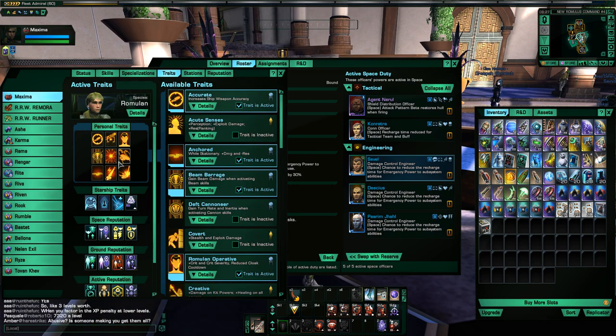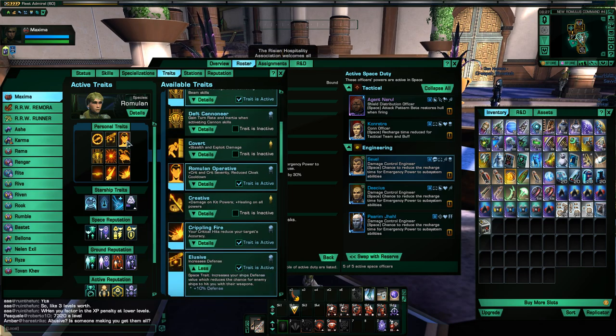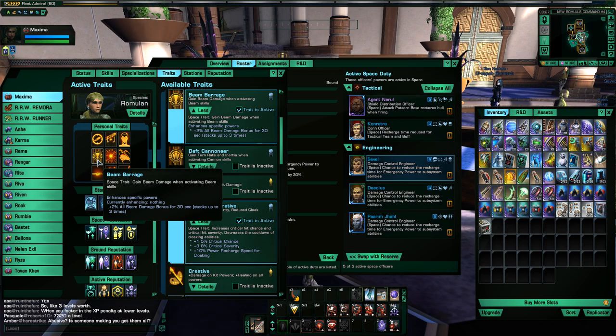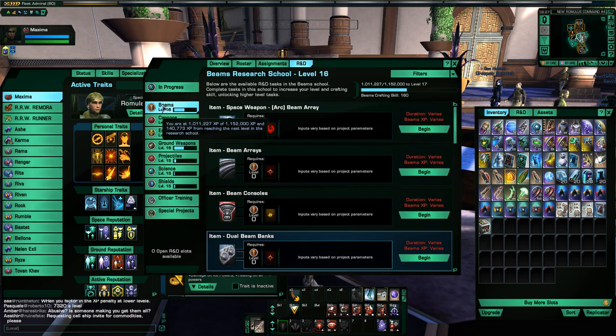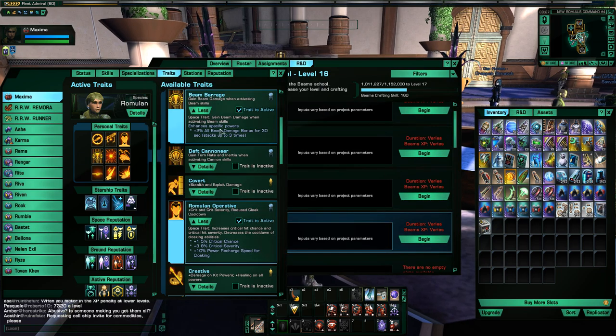Alright, let's see my traits. I won't go through them in too much detail, but this one — Beam Barrage — you get for leveling up the Beam Crafting Skill to level 15. It enhances specific powers with 2% all beam damage bonus for 30 seconds and stacks three times. They recently buffed the duration to 30 seconds, so you can actually keep all three stacks up almost 100% of the time. It's a really great trait to have.